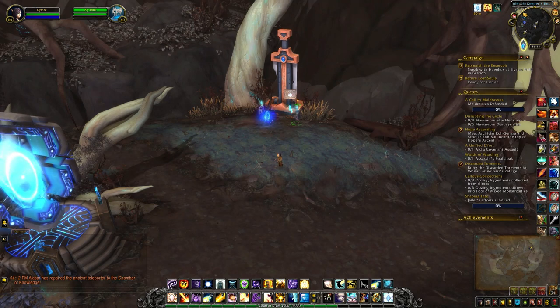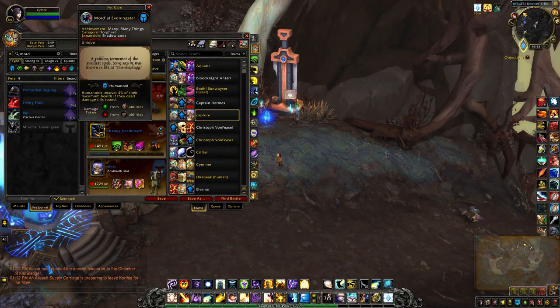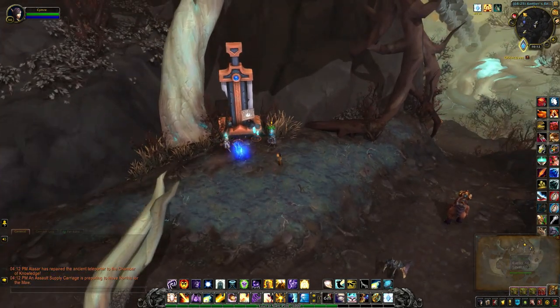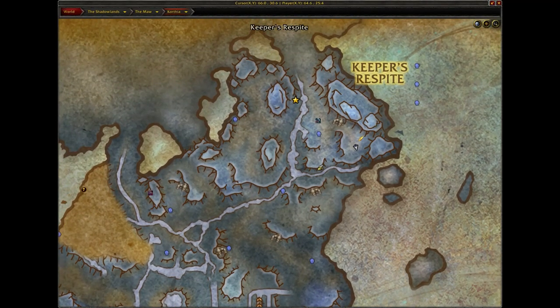Hey guys, this will be a video on how to collect one of the pets from patch 9.1, or Dahl Eveningstar. When you click it, it says it comes from an achievement — many many things — and it starts from this NPC here. I'm currently at our little quest hub in Korthia, Keeper's Respite.